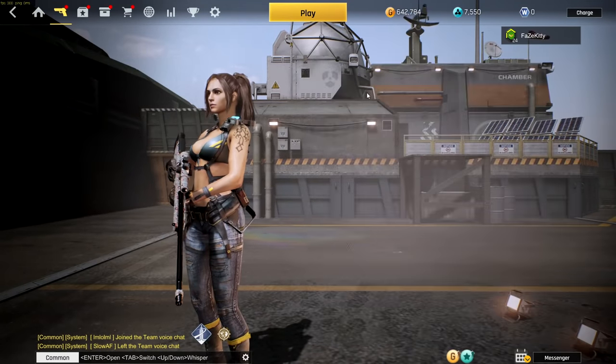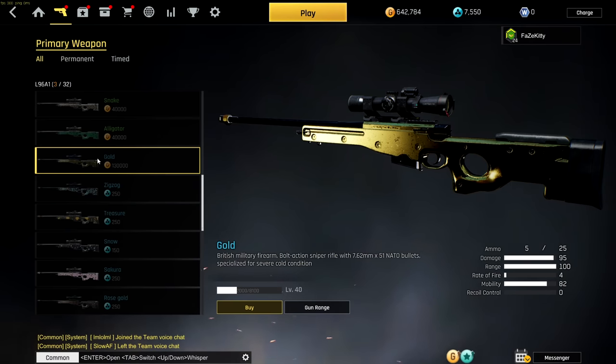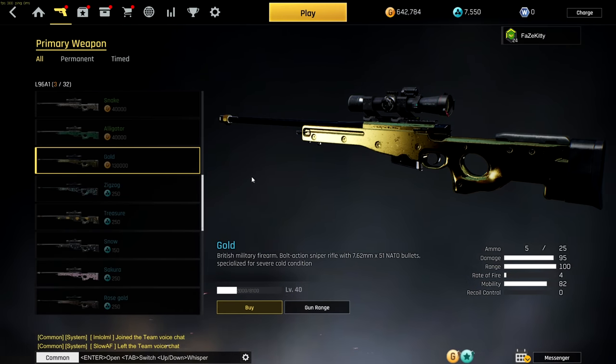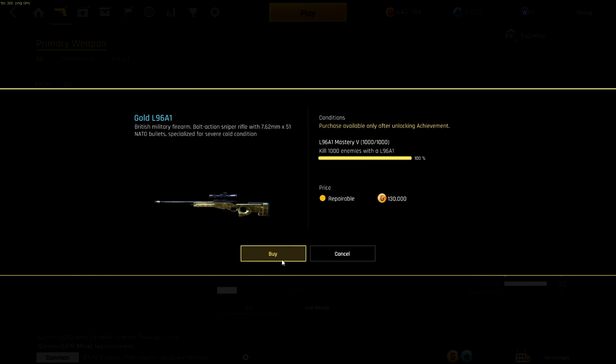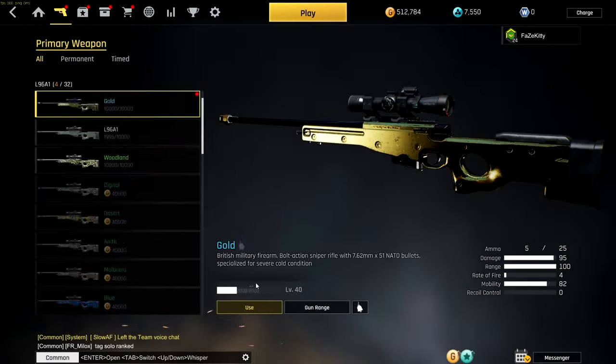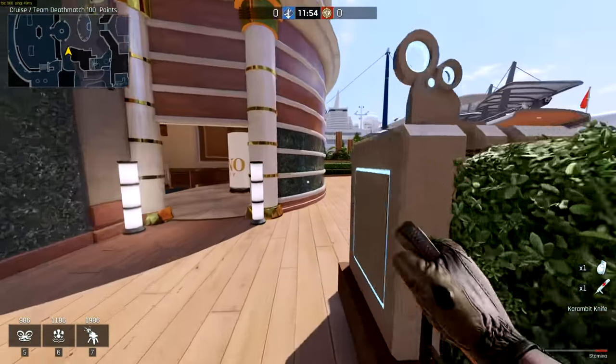All righty. Now all we got to do is go to the L96. Scroll down. Gold. We can now buy it. It used to say conditions before and it would tell you that you had to complete all five masteries of the L96. So now we can buy it — 130,000. Boom. All right boys, I just wanted to go into private match real quick just so I could show you guys the gold L96.